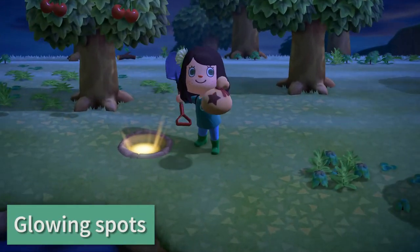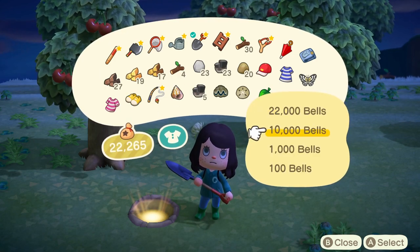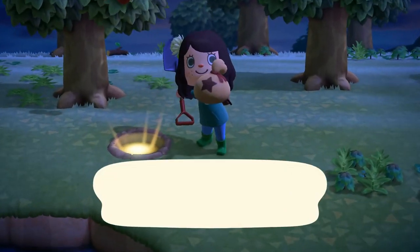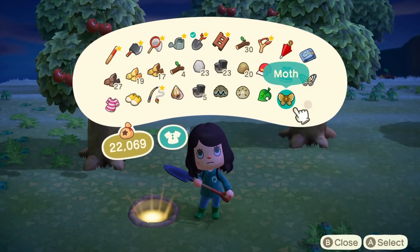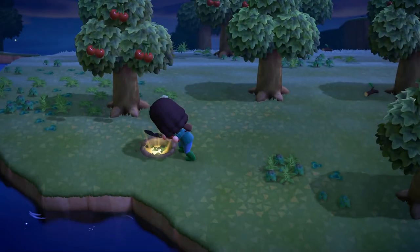So if you see a glowing spot in the ground, you're going to want to dig into that hole because there's a bag of money in there. You can then get some money from your inventory and bury it in that hole, and a money tree may grow. You usually get one of these glowing spots on your island pretty much every day. I've been burying a 10k bag of bells each time. Sometimes they turn into money trees, sometimes they don't. But when you do have a money tree, it will give you three bags of bells depending on how much you've planted. There is a limit on how much you can plant, so don't waste all your money on this.